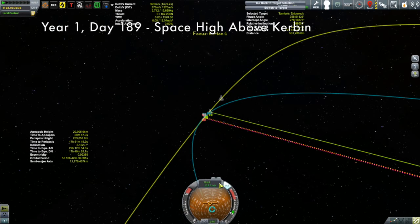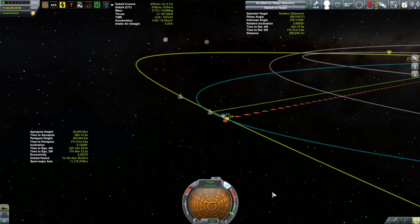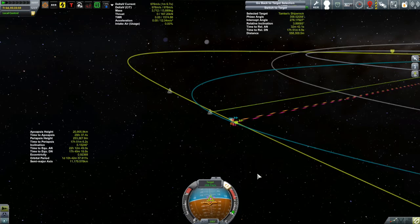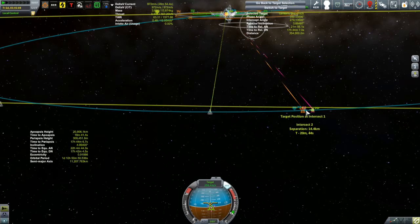Surveying the situation: we have a relative velocity with Tamley of about 300 meters per second to kill, while keeping our close encounter indicators closer together. We're about 30 minutes from our closest encounter at around 8 or 9 kilometers. My plan is to time-warp until I'm quite a bit closer and then start burning retrograde to kill some of that speed, nudging the retrograde vector to keep the encounter indicators from drifting apart.